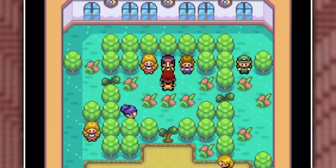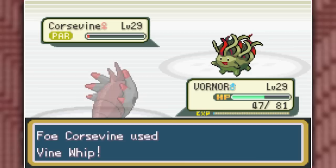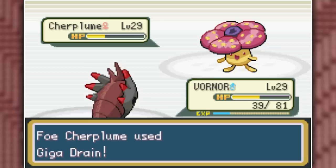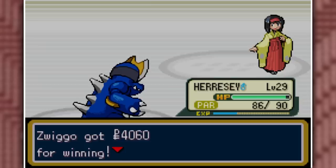The next Gym Leader is Erika, and we don't have many Pokemon that could deal with her easily. So I brought in Vornor as my first Pokemon, Dragon Danced up, then Dragon Breathed Chorus Vine a bunch of times because it kept setting up Iron Defenses. For Chirplume I went for two Rock Slides, and the last Pokemon, Bellarim — now a Grass-Fairy type — went down to a single Metal Claw. Four Gym Badges acquired.